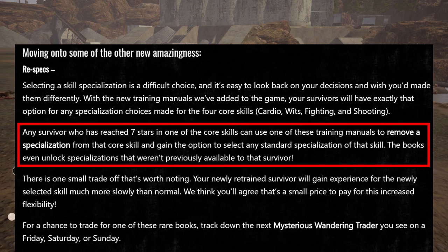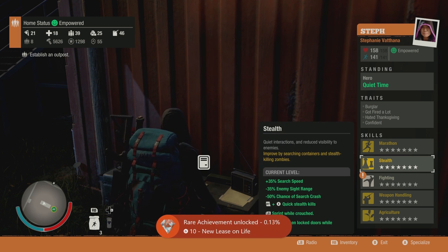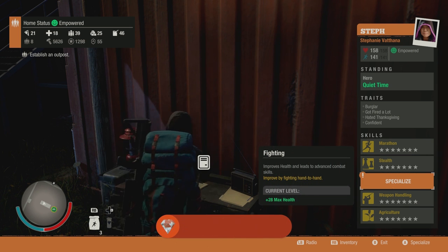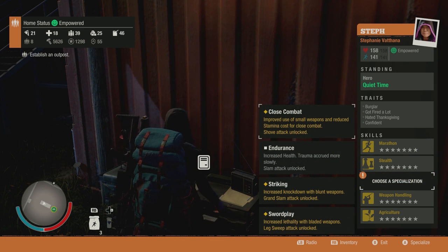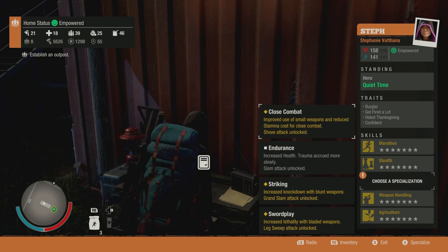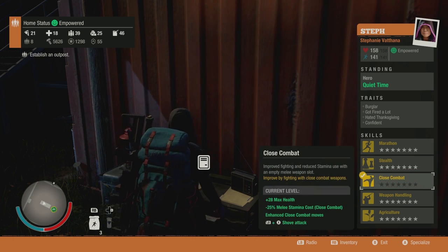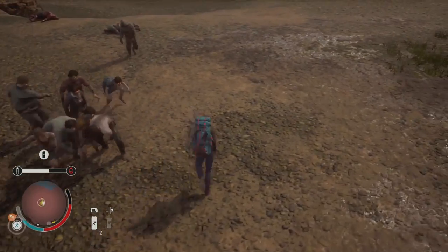As I explained in the fighting skills video, you can buy these retraining manuals for 1500 influence from a mysterious traitor that appears on Friday, Saturday, or Sunday. That will allow you to reset one of your specializations and unlock all four options instead of whatever options they had organically the first time you leveled them up. This lets us customize our character's skills into whatever combination we want. And because it can be a bit of a pain to get the retraining manuals, it pays to know what the skills do ahead of time. So we're going to take a look at all four of the skills, see what they do, do a few experiments, and then I'll try to tell you which one I think is the best.